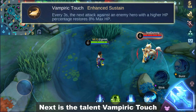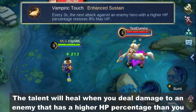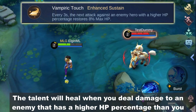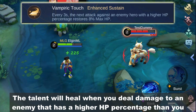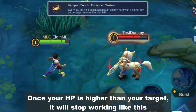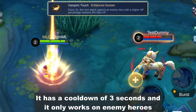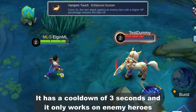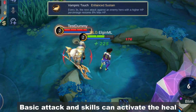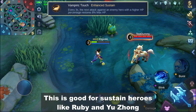Next is the talent Vampire Touch. The talent will heal when you deal damage to an enemy that has a higher HP percentage than you. Once your HP is higher than your target, it will stop working. It has a cooldown of 3 seconds and it only works on enemy heroes. Basic attack and skills can activate the heal. This is good for sustained heroes like Ruby and Yuzo.